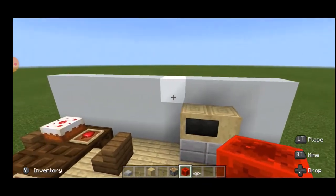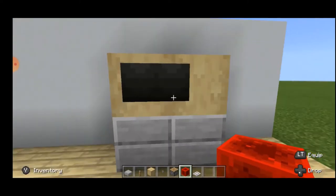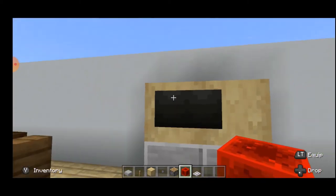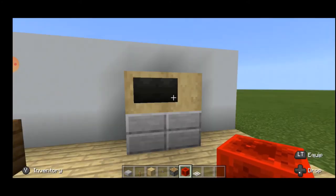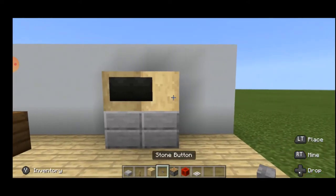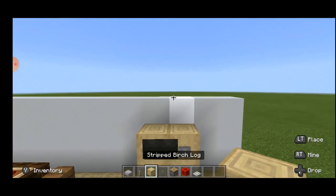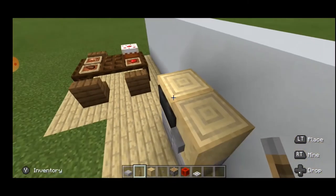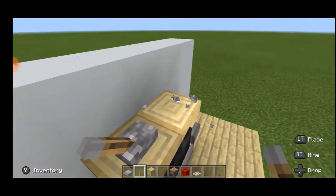And voila guys — as you can see this is like a black screen, the black screen of the TV. If the armor stands were not straight in a line then you would see a little crook here. Who wants a crack on their TV? Next, take your stone button and place it here — it's like your button for pressing the TV on and off. Jump up here and place two levers like this.